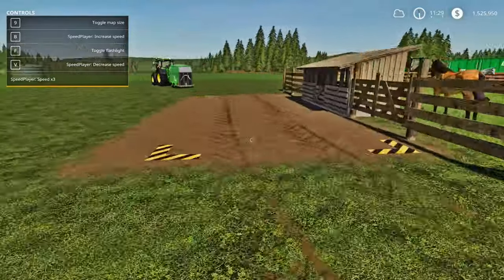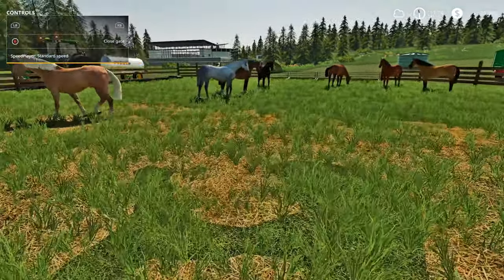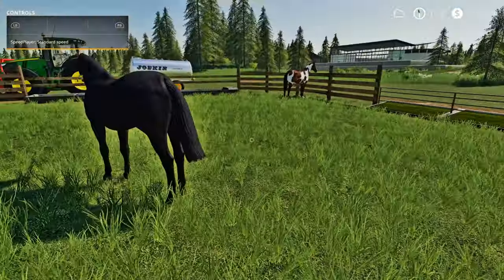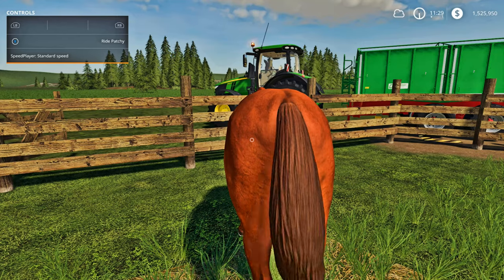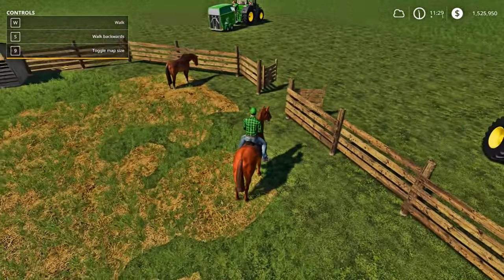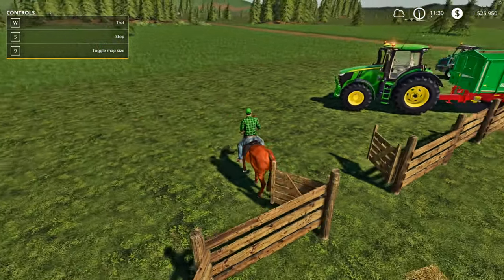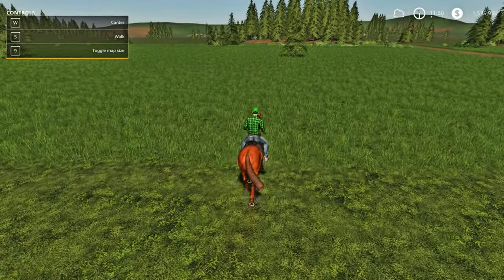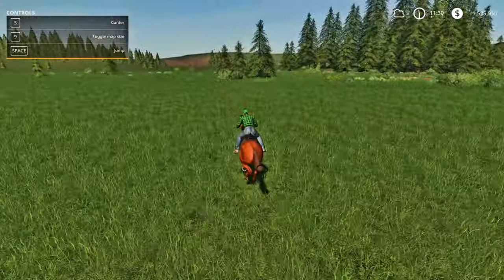Now we get into the fun part - riding the horses. Walk around to the side where there's a little gate opening and go in. We're going to ride Patchy. Go to the horse and hit E to get on. To make him walk forward, push W once - that's just a walk. Keep in mind they will walk over the fence. Hit W again for a trot, W again for a canter, and one more time for a full gallop - that's their full speed.